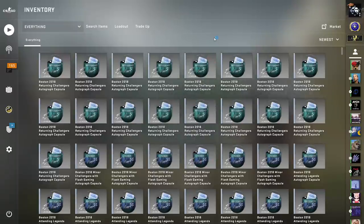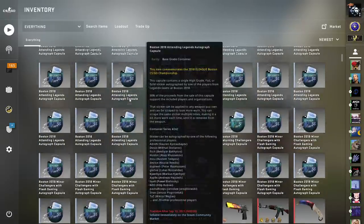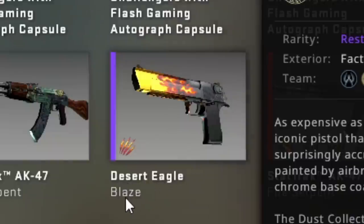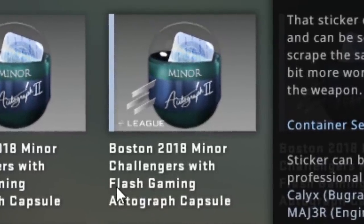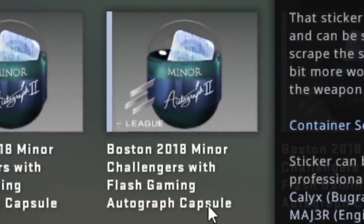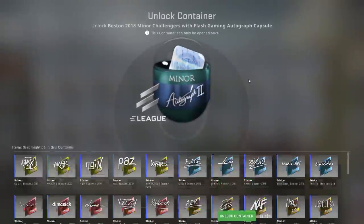Well, I had to sell my kidney. Which one do we start with? Let's start with the Miner — the one that has the absurdly long name. You see, it's like Desert Eagle, Blaze, Bayonet, Marble Fade, Op, Fade. Boston 2018 Miner Challengers with Flash Gaming Autograph Capsule. It's so long. Let's start with that one — 20 of them.